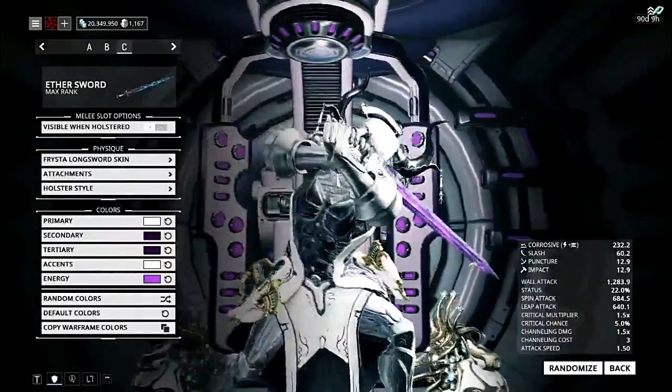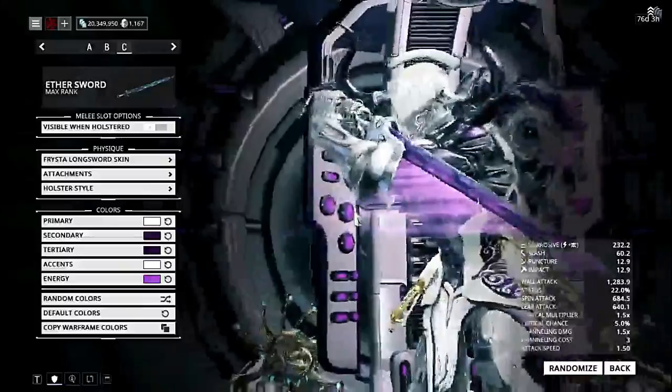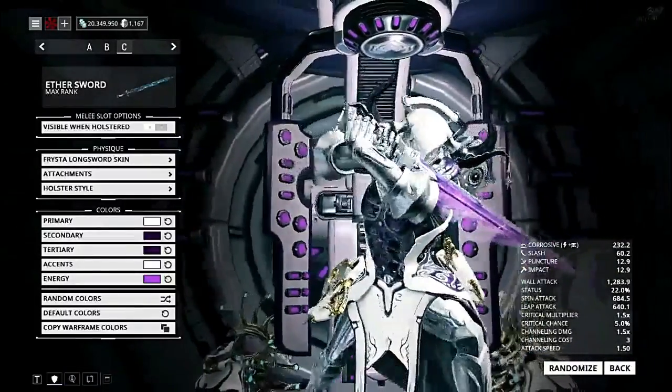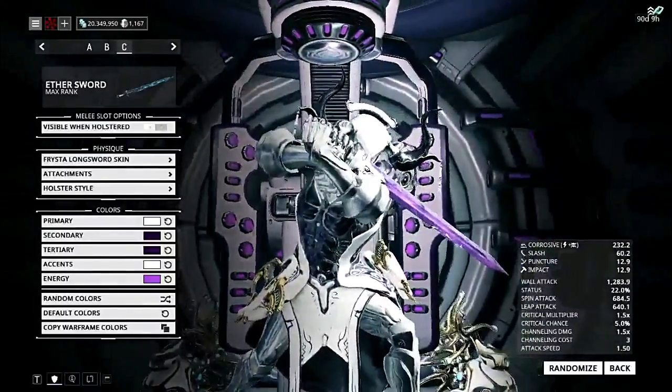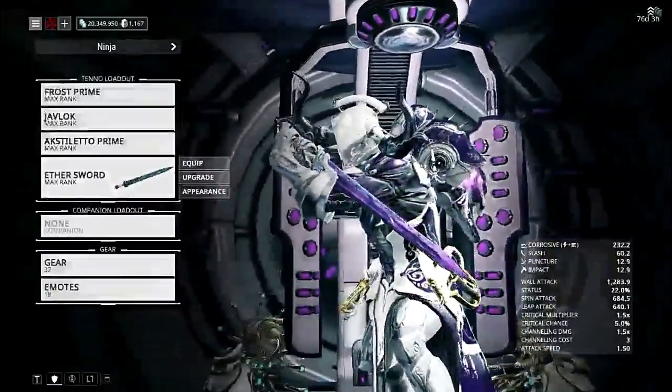The handle and hilt are basically the same deal with the Longsword skin, with the blade and some of the more ornate details hidden in the handle being the exact same way.